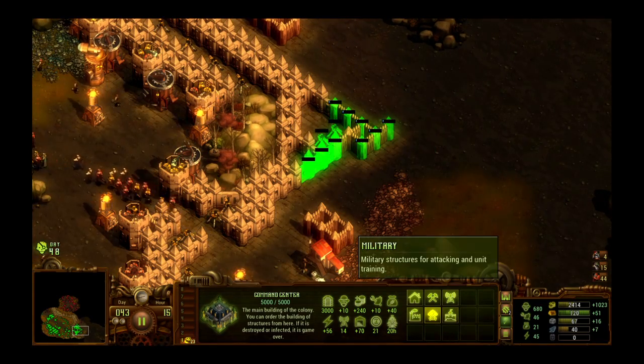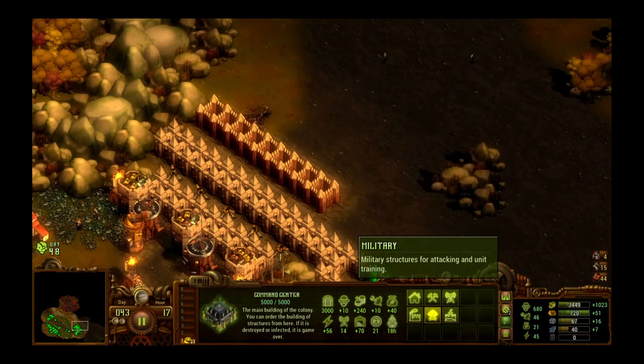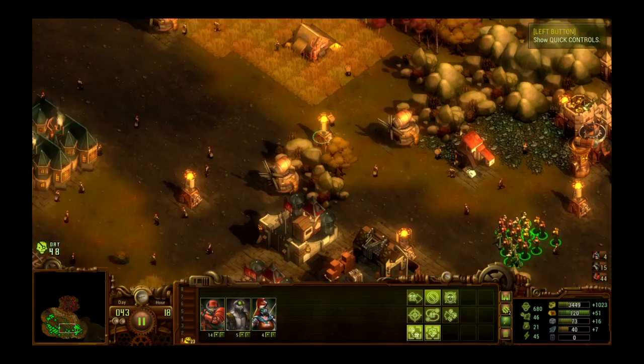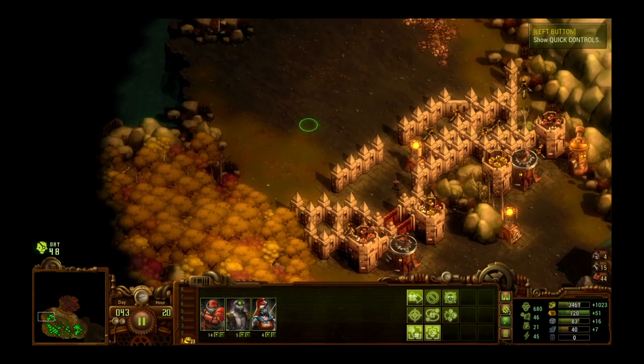That will maybe draw the zombies as they're going towards our quarry over that way. Death — lovely death. Slow but lethal. Nice — target soft but perishable.